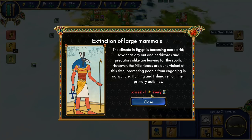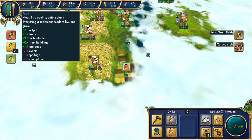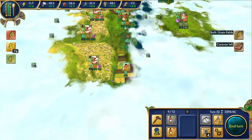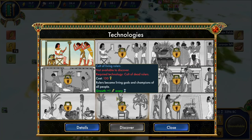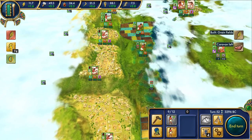This gives us a huge amount of bonuses for workshops, which we have plenty of — plus another hammer every turn for free anyway. This looks amazing. This is what we're gonna do next — 130. Even though we're gonna lose 20% of it, I think it's worth it. The climate of Egypt is becoming more arid. Savannas dry out and herbivores and predators alike are leaving for the south. However, the Nile floods are quite violent at this time, preventing people from engaging in agriculture. Hunting and fishing remain their primary activities. So we're gonna get a nice penalty.